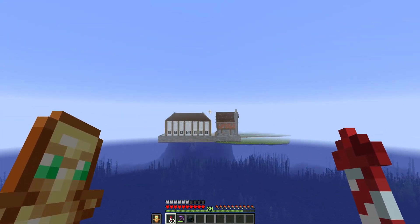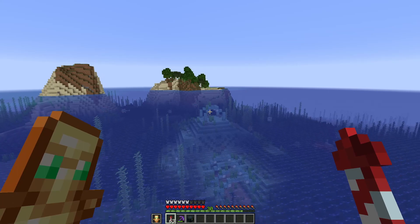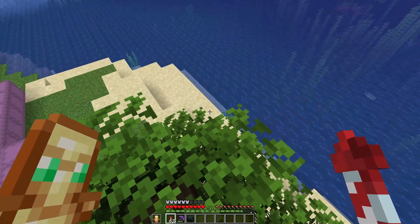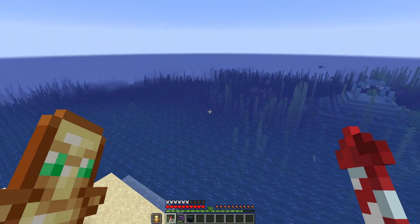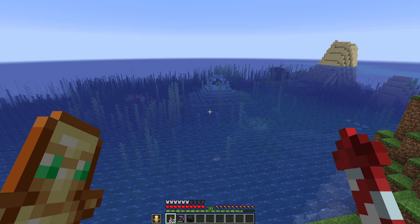I want to make that fit something like we've got over here, so I don't want it screaming out that it is a guardian farm - we have to hide it somehow. What I want to do first of all is drain it out, so that means sand in a square all around it. I'm not going to time-lapse this because I'm sure many of you, if not all of you, have seen a guardian farm being done, and placing sand is dull.